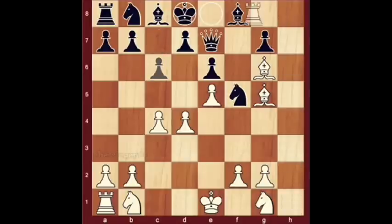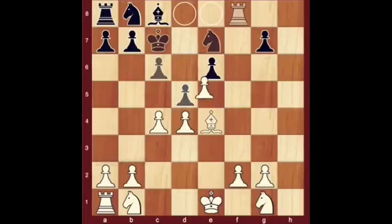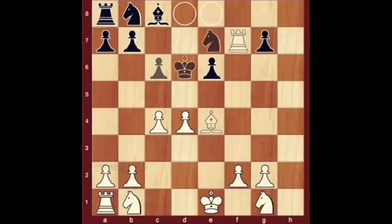C6, rook takes f8 check, king c7, bishop takes e7, knight takes e7, bishop e4, d5, e takes d6 en passant check, king takes d6, rook f7, b6.